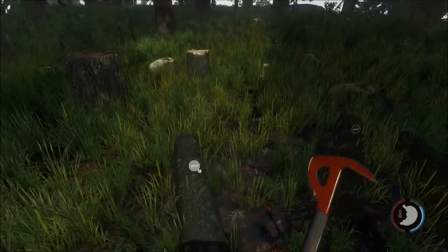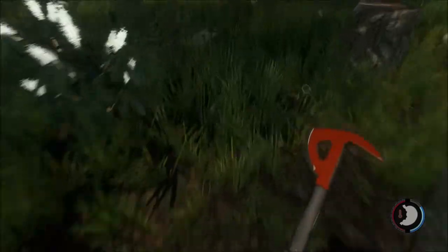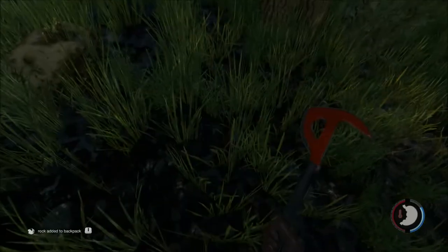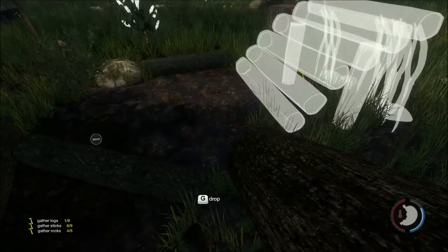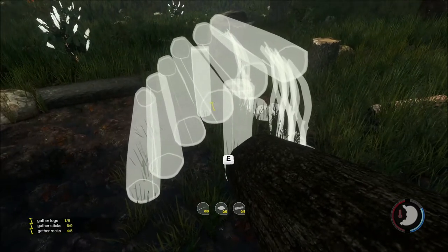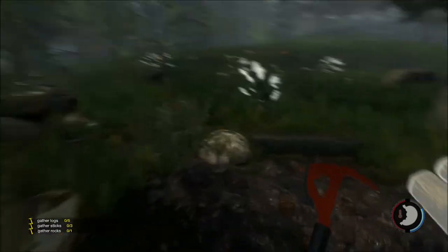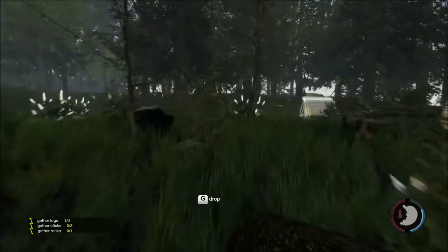We've got four logs. How many rocks do we have? We've got three rocks and four sticks, so we need two more sticks. Got all the rocks and sticks we need. So, can I just do this now? You put them into the structure, so to speak. That actually does not appear to be the number of resources the guide indicated I needed, but we can forgive the details not being exactly right at this point in the game.